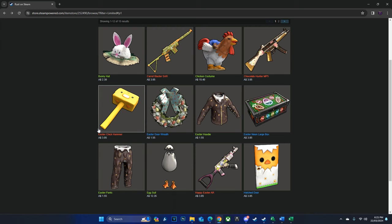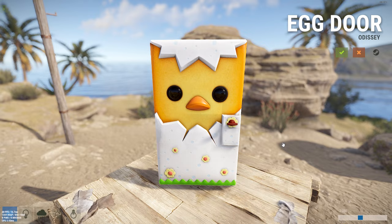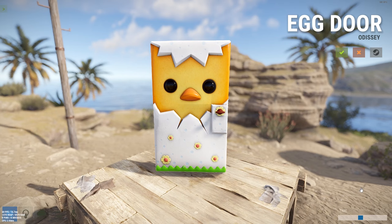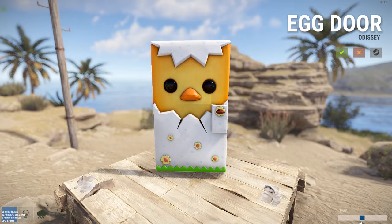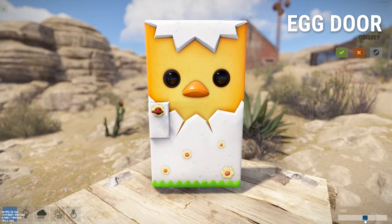Actually, that was not the final skin of the week. The final skin is the egg door, made by Odyssey, featuring a cheeky little sad-looking chicken. There's no glow for this one. It is a nice, cool, unique door skin, but this is another door skin I just don't think is going to have any demand once it leaves the store and goes to the community market. I will say those eyes are rather adorable, especially with the light shining on them. Overall, I'm not going to recommend investing in the egg door. Hope you guys enjoyed this video!